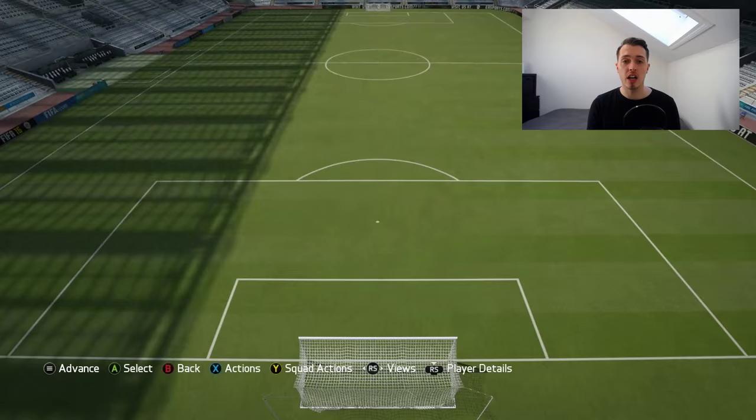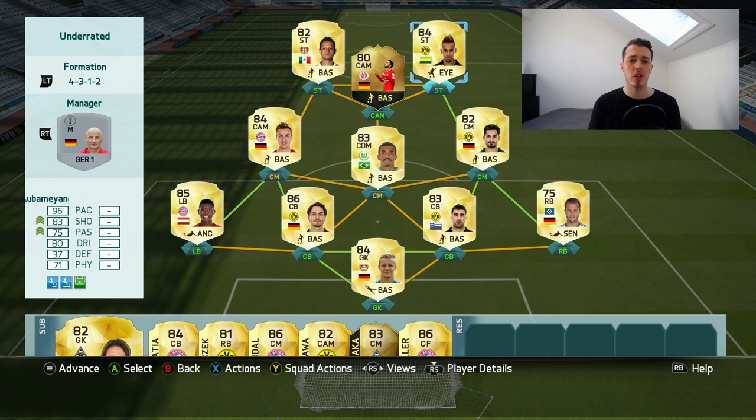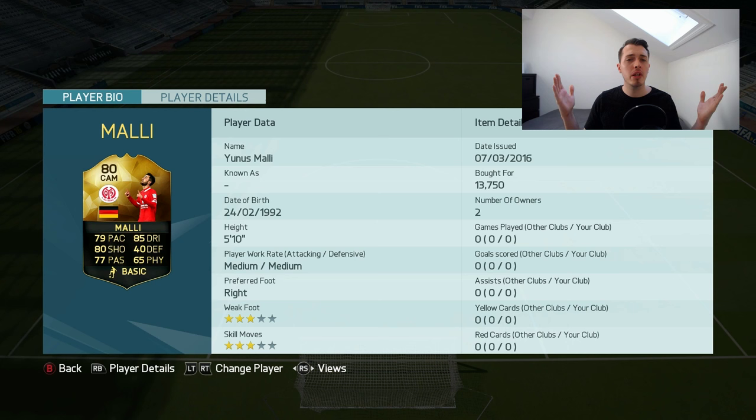The team around him: we have Hernandez and Aubameyang up front. We got a good defense there. I was really unsure who to pick in defense because I have some German players, but I wanted to try Hommels and Sokals since his stats actually look pretty damn sweet. But the main man is Mali, and we have to go into the gameplay and see how he performs.